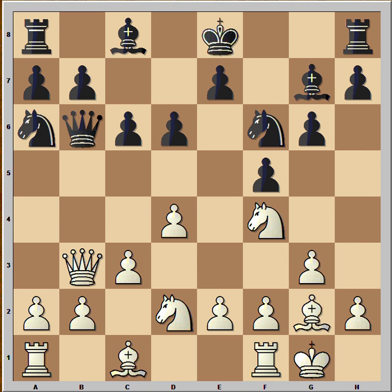And now, in this position, black captured the white queen. And if you have the white pieces, would you capture with the pawn or with the knight? Well, if you capture with the knight, you preserve a nice pawn structure and you also open the way for the bishop to come into the game. But this is the first surprise — a-takes-b3, and now the rook on a1 is in the game.